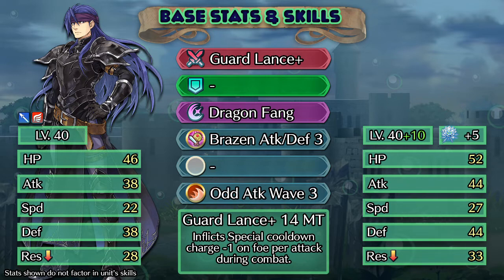If you don't want to use his native Guard Lance, however, there are a decent amount of alternatives that you can pick from, which we will go into when we start to have a look at builds.